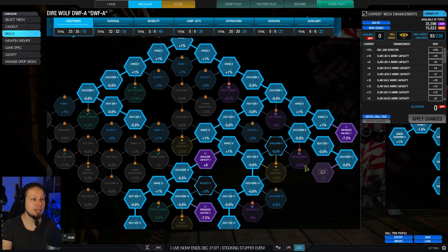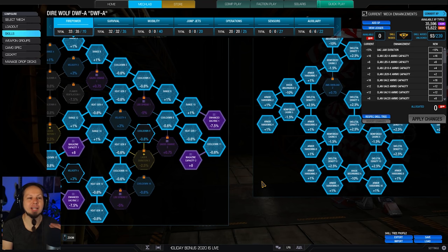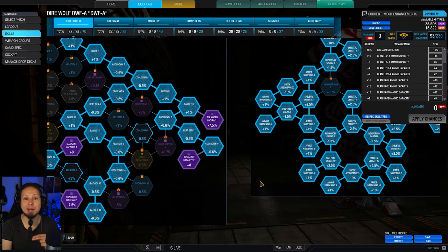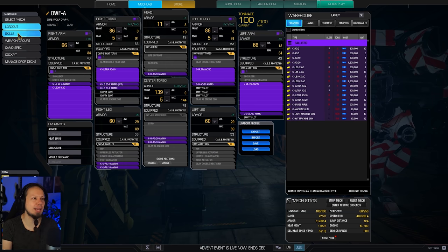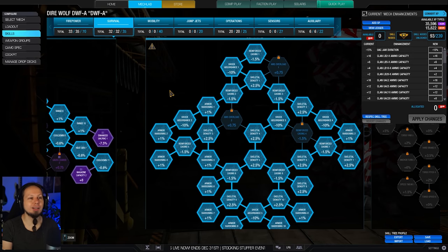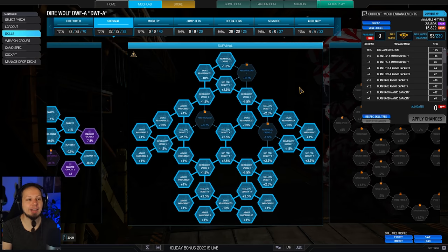I also took the Ultra Auto Cannon jam duration nodes, because we have three Ultra Auto Cannons that benefit heavily from them. On top of that, a good chunk of heat gen — I wanted to get as much as possible so we have enough sustain to outfight most situations. Keep in mind, our Dire Wolf only runs 48.6 kph. That thing is slow as hell, so once you start a fight, you better be prepared to finish it. We also have maximum survivability for exactly that reason.